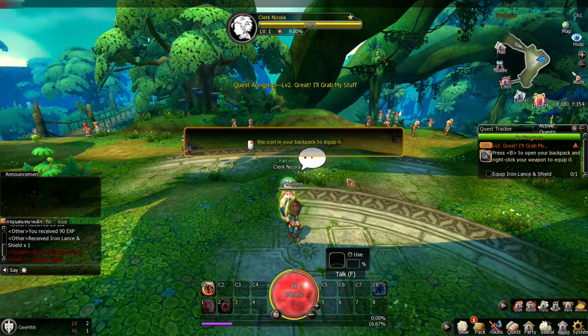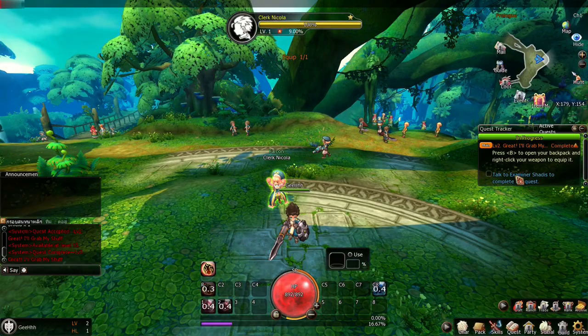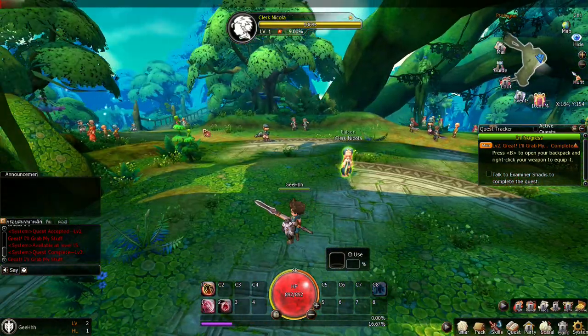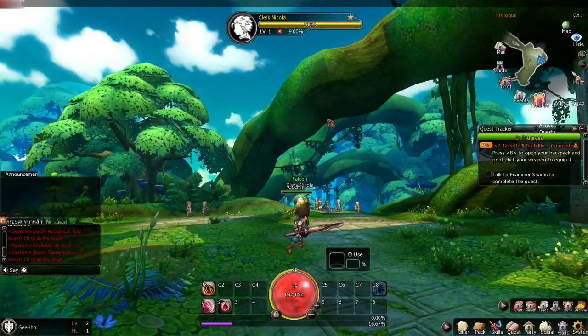Use the icon in your backpack to equip it — lance and shield. Nice weapon. Now we need to talk to the examiner. But first, look at this world. It's kinda like Spirit Tales. I'm still trying to get that game to work so I can show it to you guys.